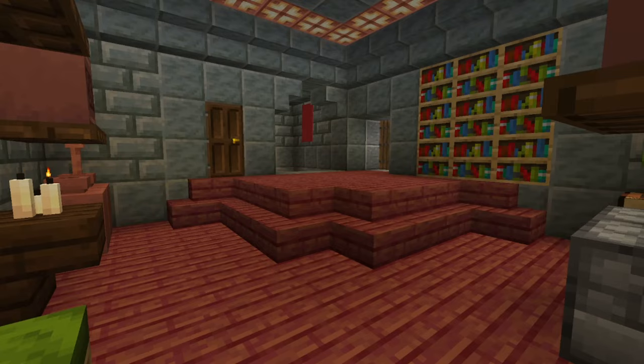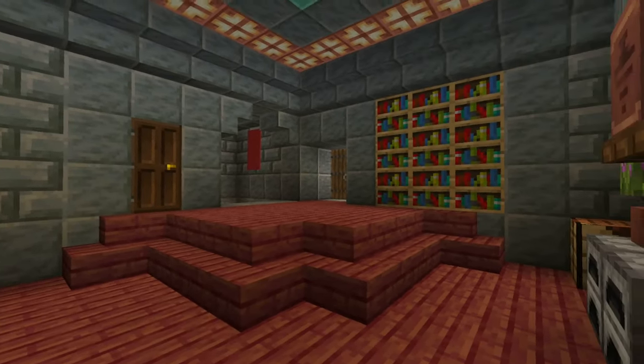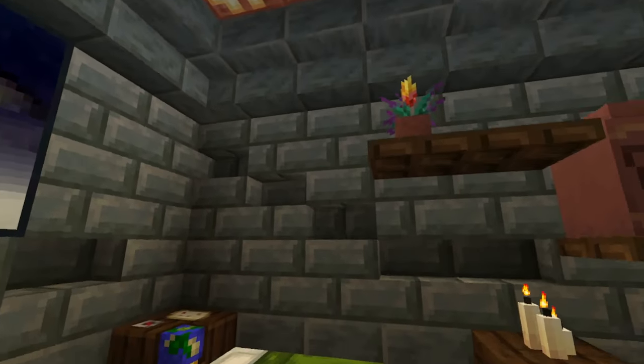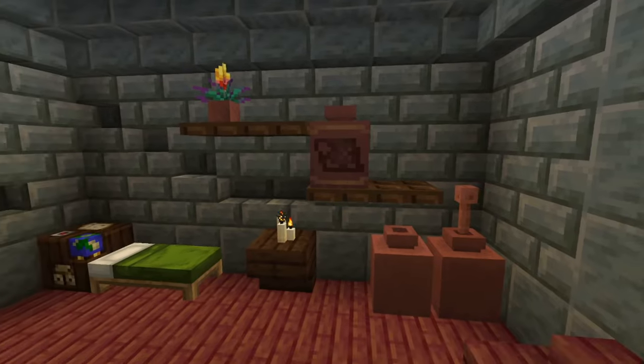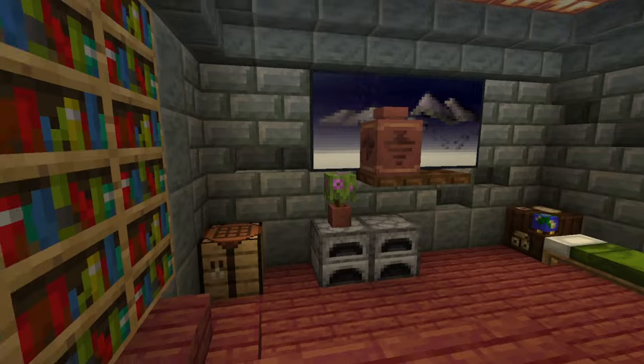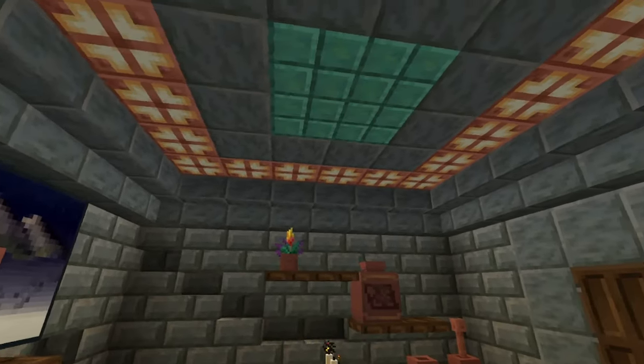Some important things to note: you can see how almost everywhere in this room there's decoration — whether it be the cracks in the wall, the trapdoors with pots on them, even a lightning rod in one of them, using the pottery shards — all that, and then good lighting.